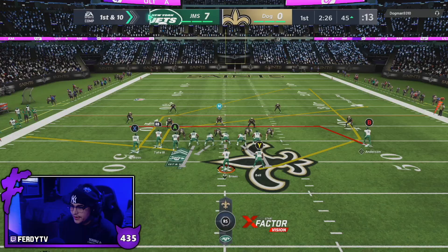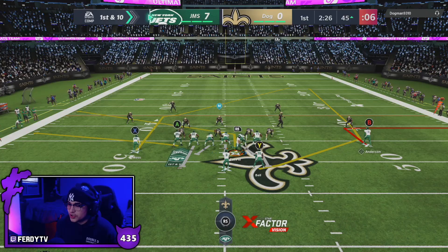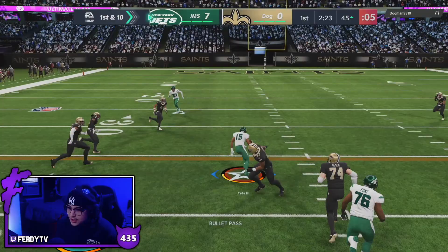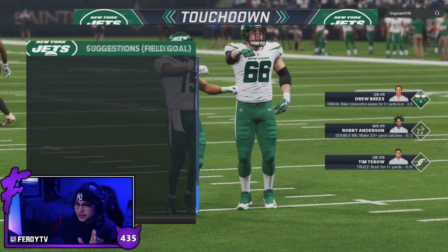Golden Tate has the same animations as Tyreek Hill and Santana Moss — this Golden Tate card right now might be top five, dead ass. Looking at the stats, he's better than Santana and feels just like Santana. He has to be ranked over Santana at this point. This guy's been playing great so far.